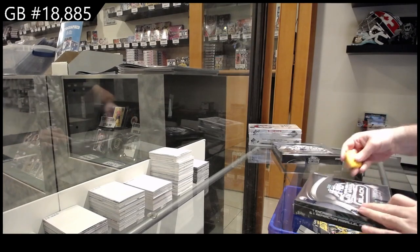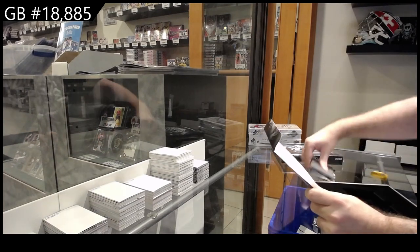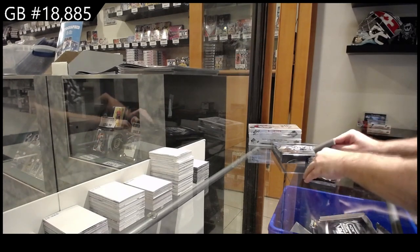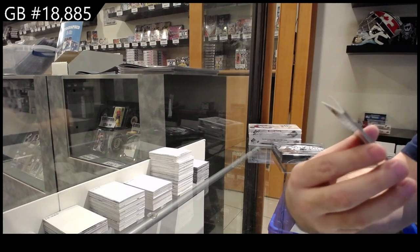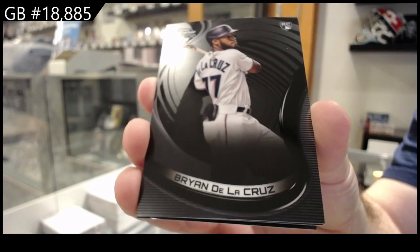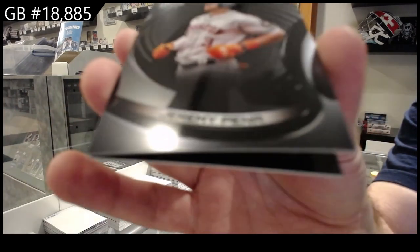18,885 Chrome Black times two. We start off with a De La Cruz cool rookie — De La Cruz, very clean looking card. And for the Marlins, Jeremy Peña.